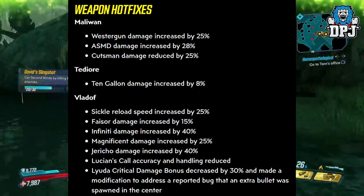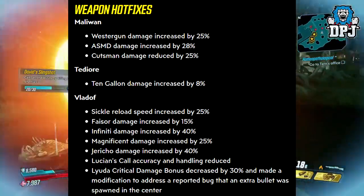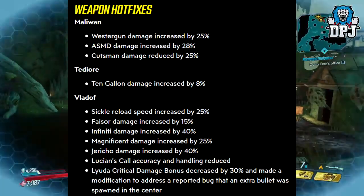Tediore weapons: the 10 Gallon damage increased by 8%. That's not a massive increase, but you will see the difference.